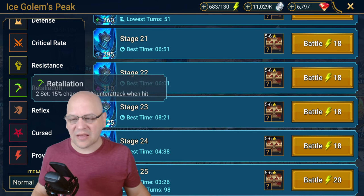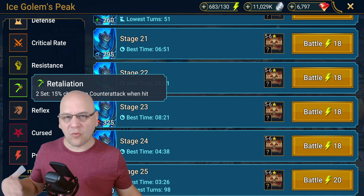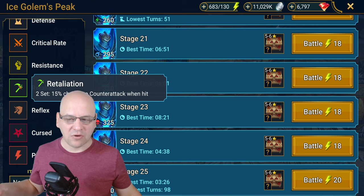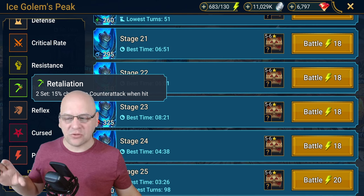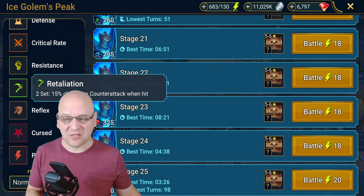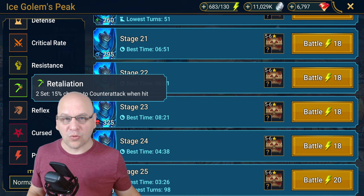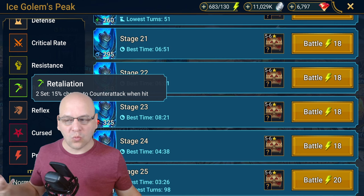The second set is Retaliation. Retaliation has recently been changed — it was a four-piece set and now it's a two-piece set. They've reduced the overall chance to counterattack, but the added flexibility of going down to a two-piece set actually makes Retaliation more viable than it used to be, because now you can combine it with powerful four-piece sets and still get that extra 15% chance to counterattack. So if you have anybody for whom counterattack is a good build, consider Retaliation sets.